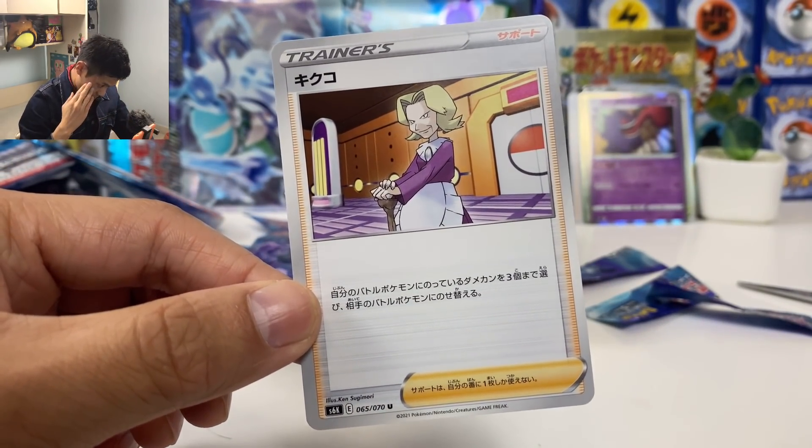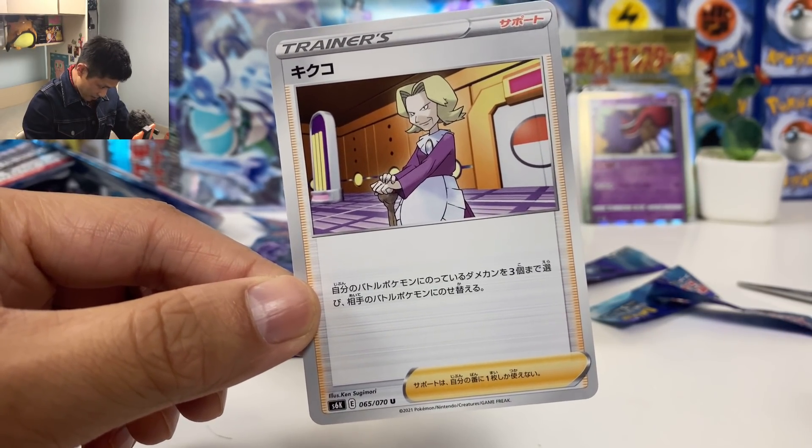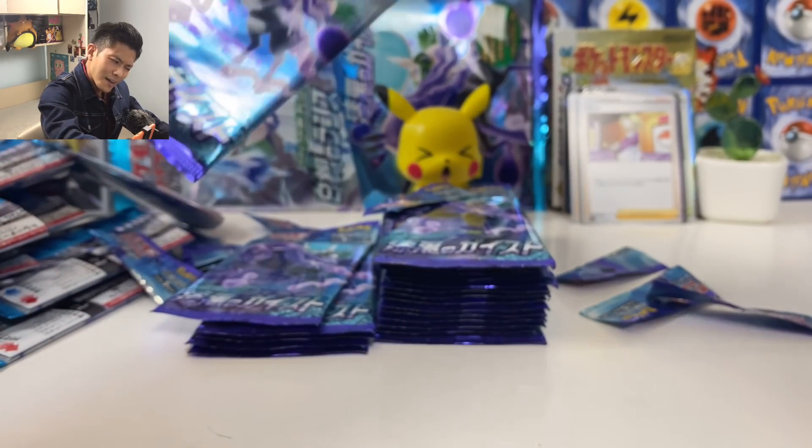We got Agatha — transfer three damage from your active Pokémon to your opponent's active Pokémon. Is that useful? I don't know.